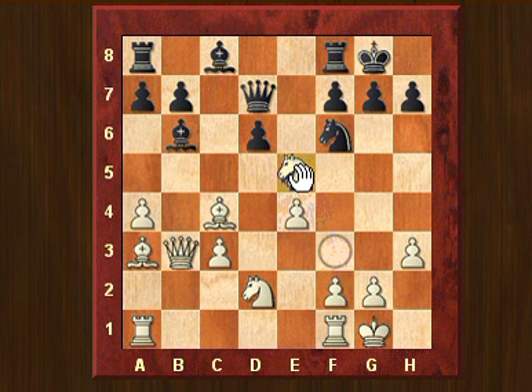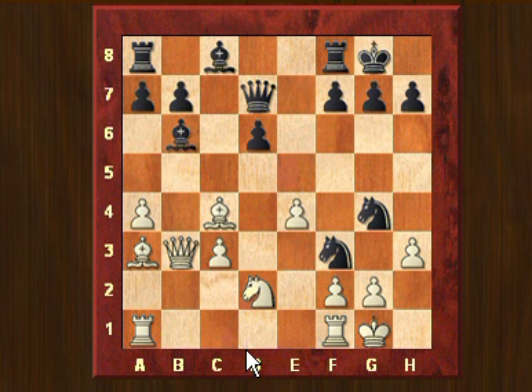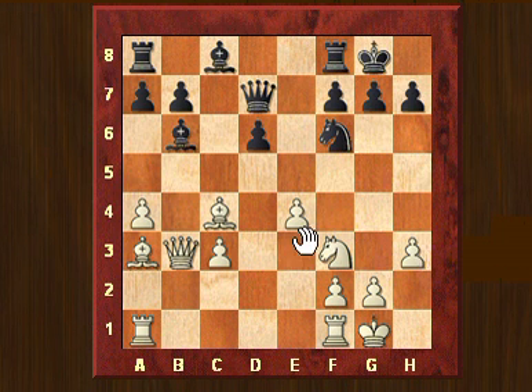Because then white could take on e5. But there are also other possibilities — for example, one mentioned in the YouTube comments: Knight takes f3 check. What then happens is that white takes on f3, and then the black knight can be retreated to f6, but here white has the strong move e5. In general, all the white pieces are still very actively placed, all the possibilities are on white's side, and black is undeveloped and has weaknesses.